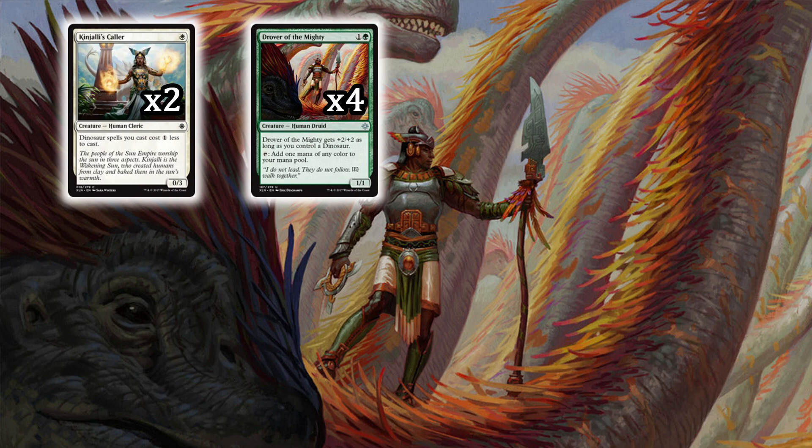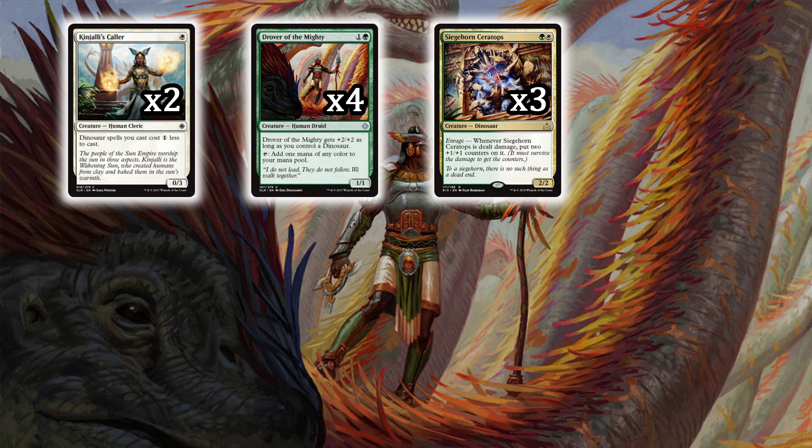An untold secret and sleeper pick is Siege Horn Ceratops. This is an enrage 2/2 for one green and one white, and whenever it's dealt damage you put two +1/+1 counters on it. If they even think about playing a Goblin Chain Whirler, you're going to have a 4/4 — that'll slow them down and you'll take board control at that point.